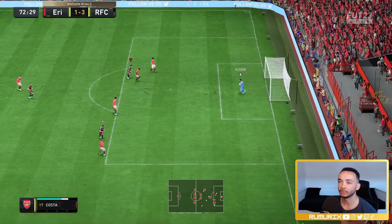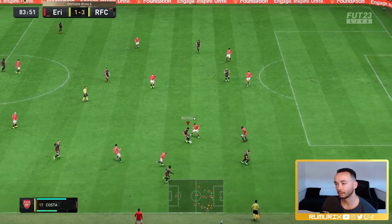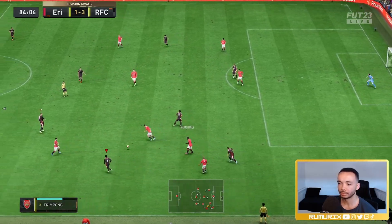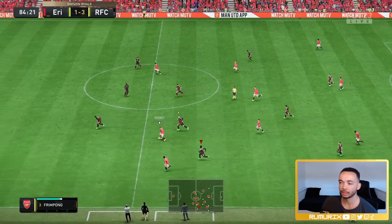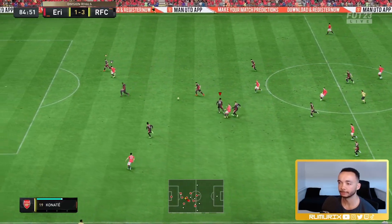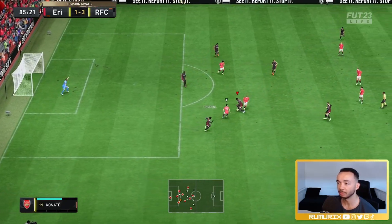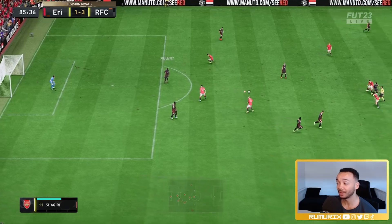Way too tall - Virgil versus Shaqiri. I think for around 80k or whatever he is, you can't do much better than Frimpong in the right-back position, and he's premium. So it doesn't matter what your team's like - he can definitely fit in it.